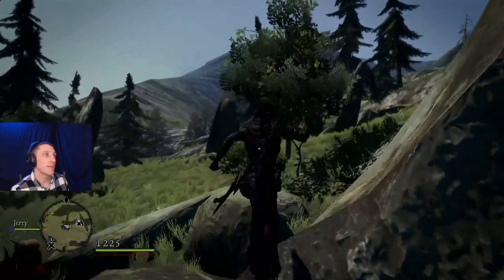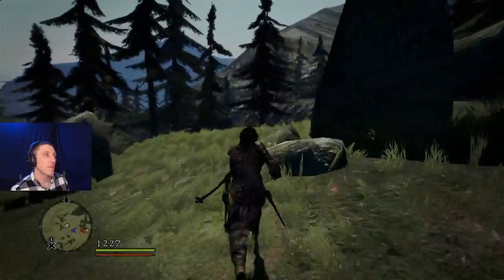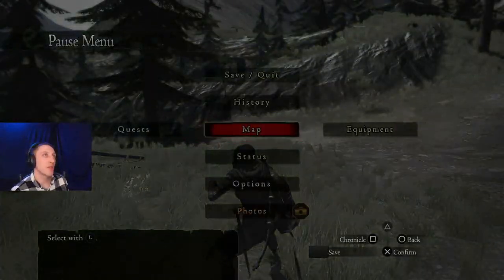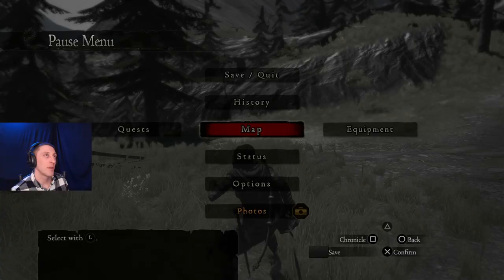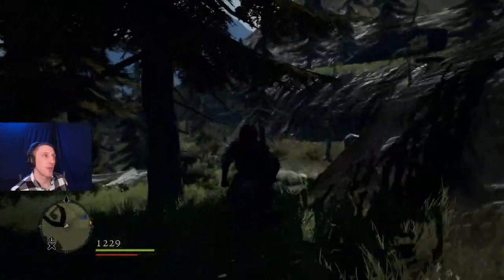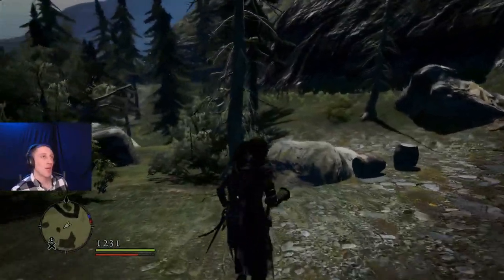We do have it active. Soul Flayer Canyon is going to be, I believe, all the way over here. If we just follow this ridge line all the way down here, it should lead us right to Soul Flayer Canyon East entrance. Wish I had one more port crystal. I'm not going to pick that one up at Hillfigure Knoll - I'm going to leave it there because I think we have to go back to the Moon Tower eventually.